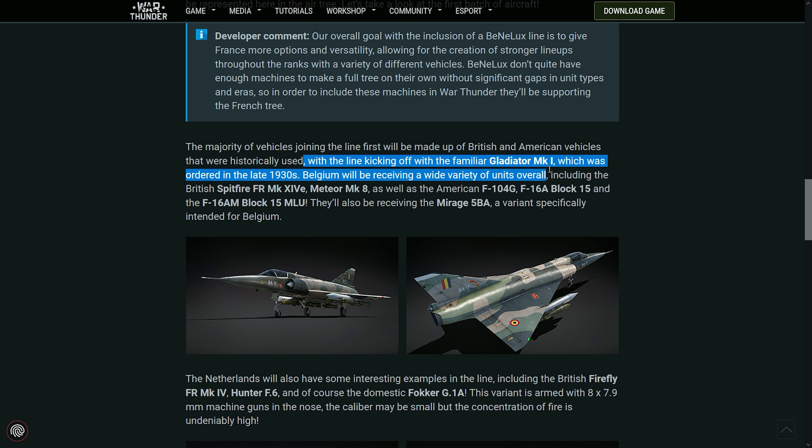The dev blog talks about all the aircraft we confirmed yesterday: the Gladiator Mark 1, the Spitfire Mark 14E, the Meteor F8, the American F-104G, and then the F-16s. They confirmed that both are Block 15s — one of them is the AM, or the MLU package. I have a feeling the F-16A Block 15 will be the 12.0 version without the MRAMs, and then the F-16AM will be the one with the MRAMs. That would make sense.